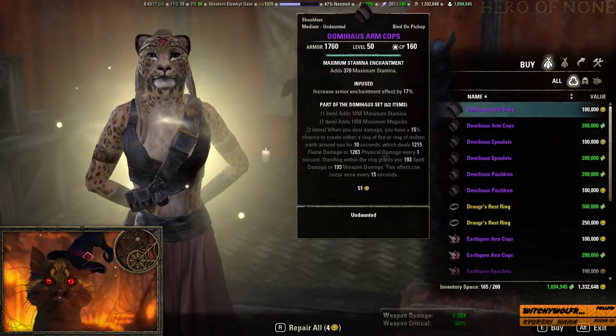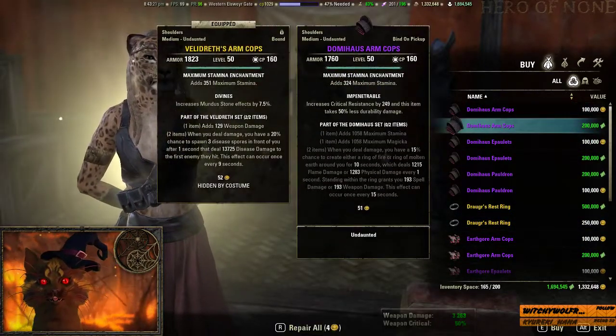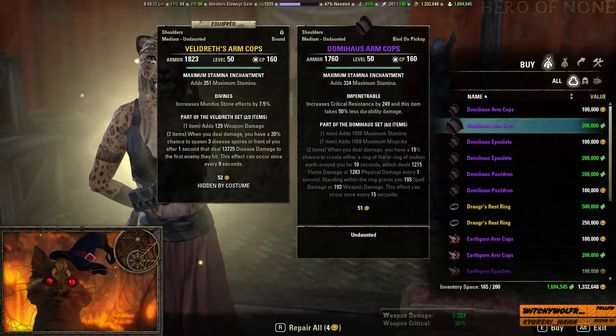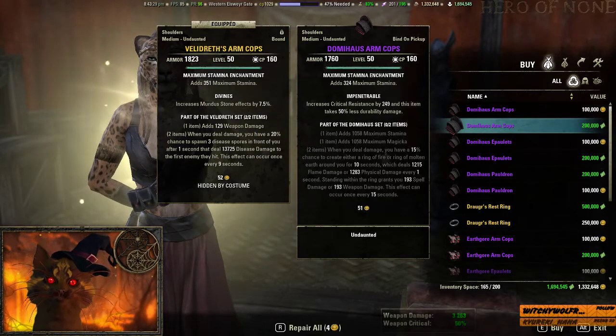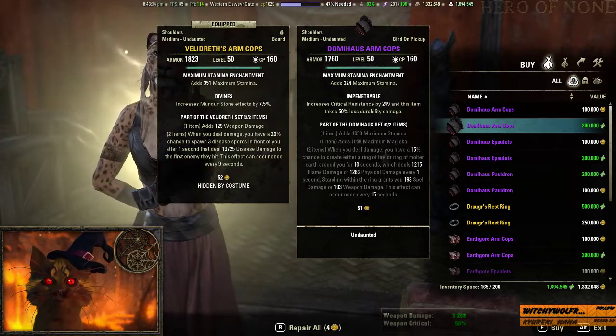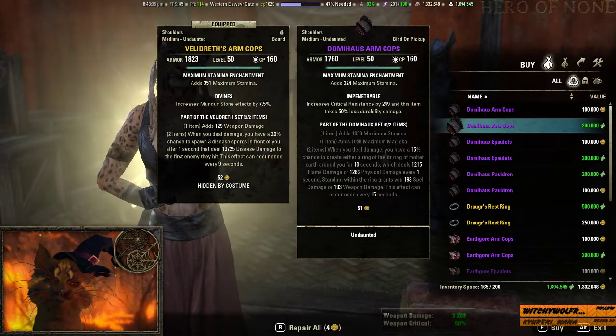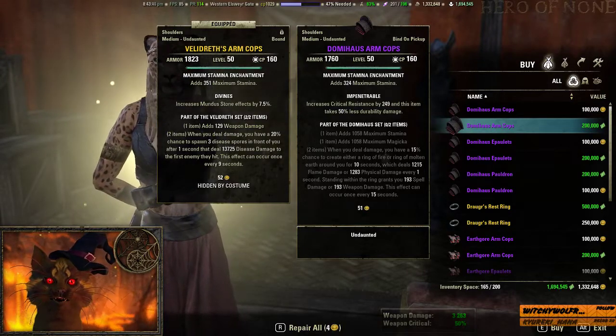For the shoulders, you have Dull Muscles arm cops, which give stamina, magicka, and when you deal damage you have a 15% chance to create a fire ring or molten earth around you. This can deal either flame or physical damage and raise either your spell or weapon damage. The two-piece bonus on this kind of sucks.